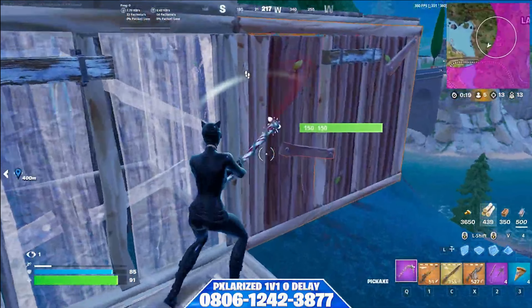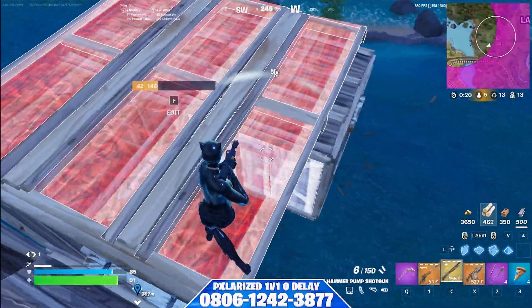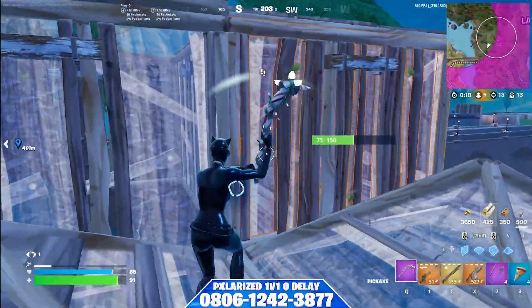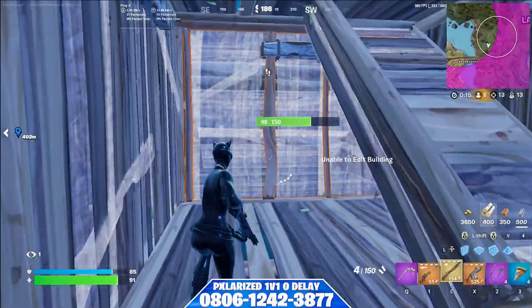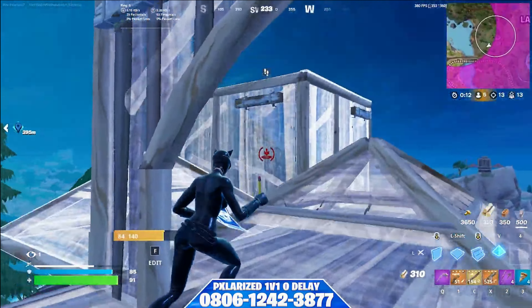Upon entering this fight, you can see Polarize only swings his pickaxe once, making sure his opponent can't get any return damage. After he claims a wall, he sets up a really nice right-hand peek. When his opponent was running away, Polarize made sure to stay on height the whole time and keep pressuring from above.